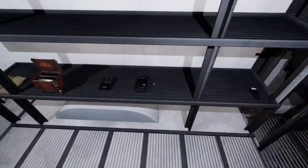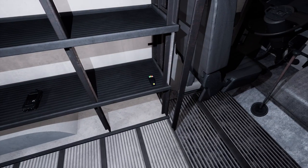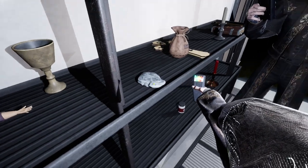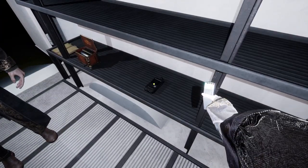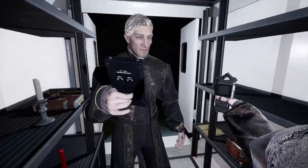I'll grab the RIM pod, the laser, and the spirit box. You can hold three items. Basically use the thermometer to run around in each room and find the coldest room, and find the coldest spot in the room — that's how we know where the ghost's location is.